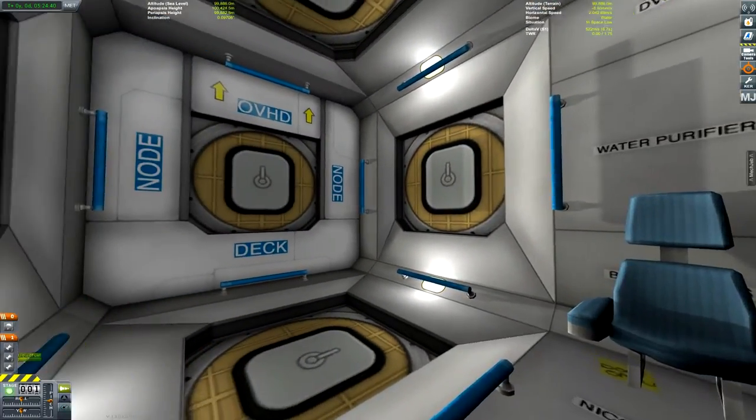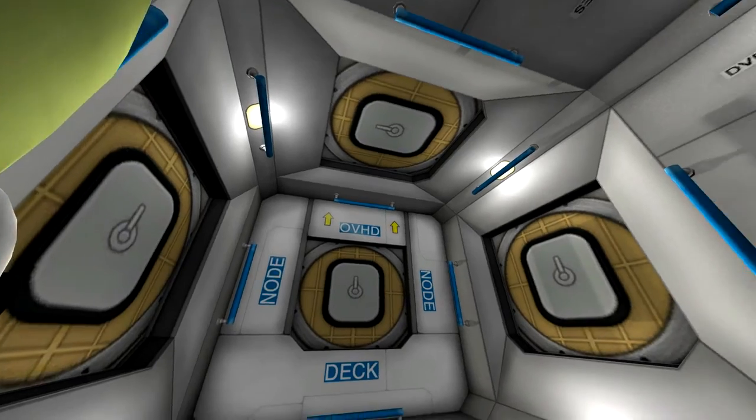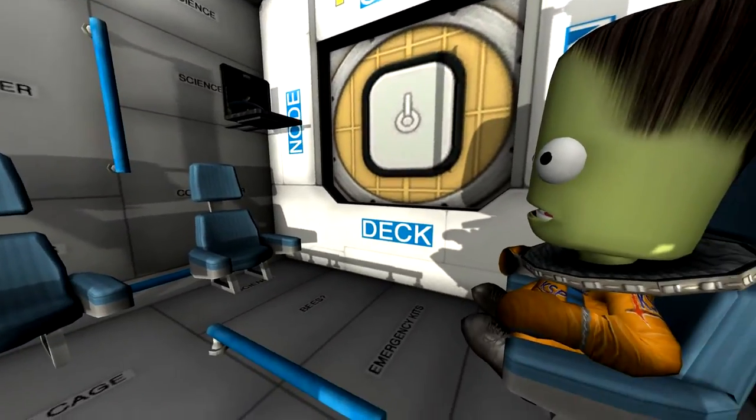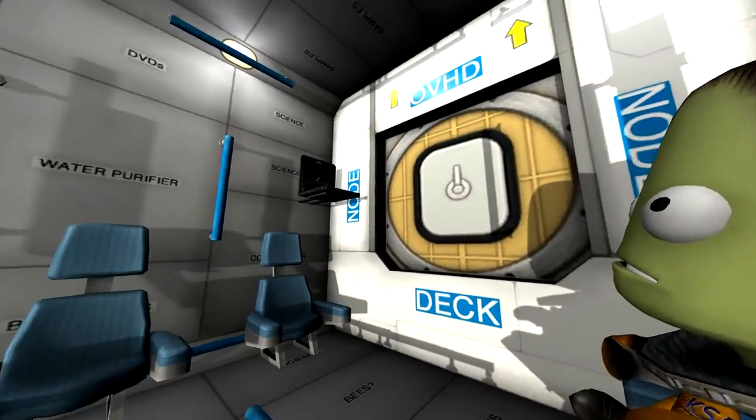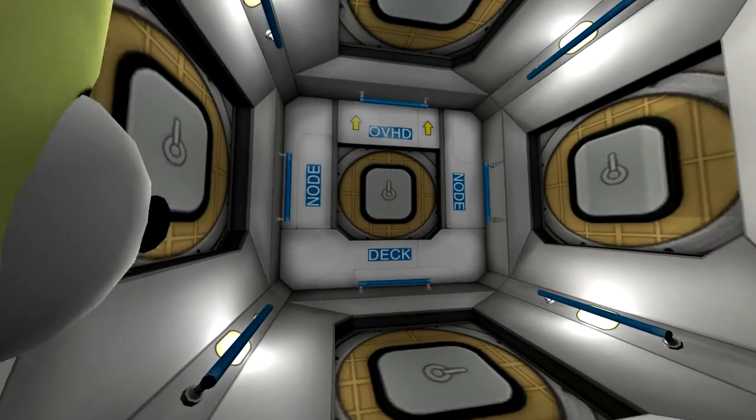Get some IVA views — these IVA views are awesome. These modules look great on the inside. I just wish they had more portholes or windows.